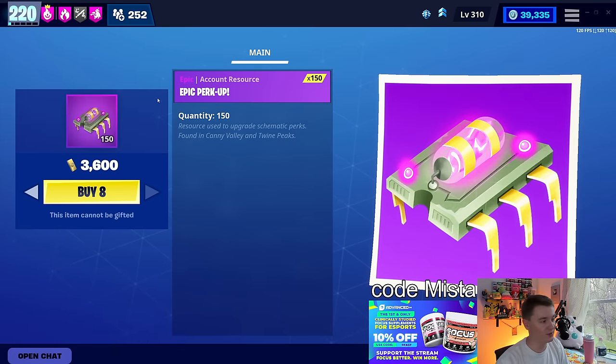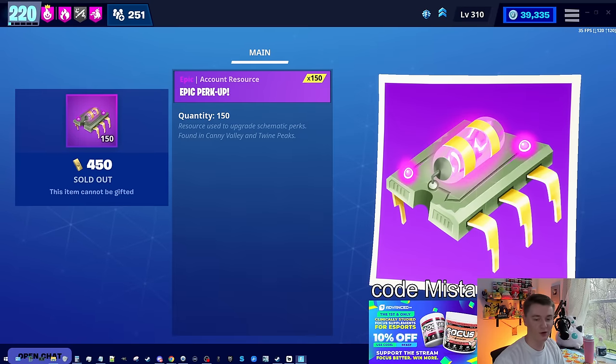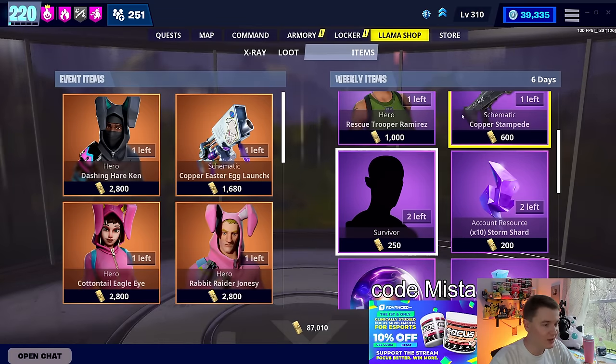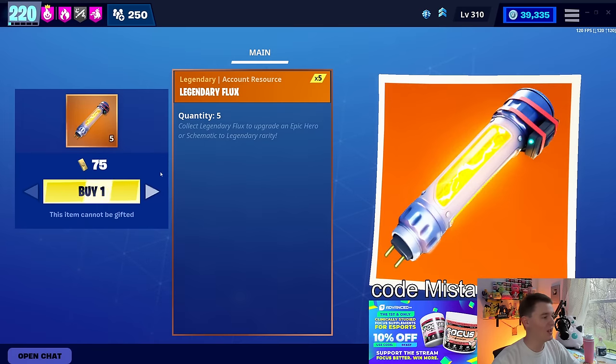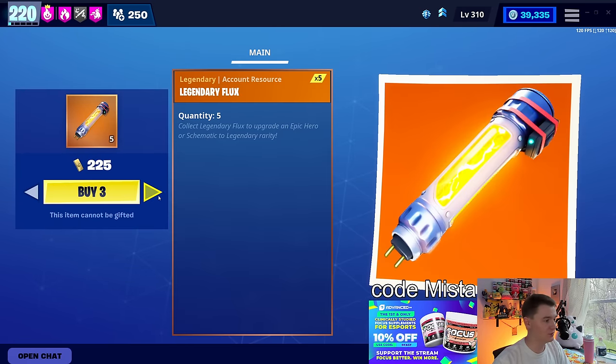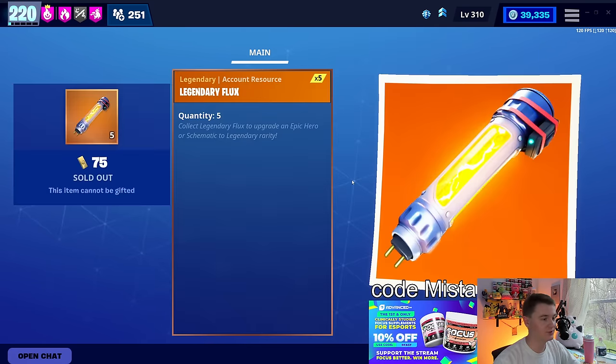The bonus reward this week in the shop is the Epic Perk Up. It should be about 1200 available — eight times 150 is 1200, so that's the math. You've also got to pick up the Legendary Flux. Six is what I'm buying. Legendary Flux is super useful for researching weapons and heroes, awesome to have it, and you can only get 50 every week from the shop. So pick it up.